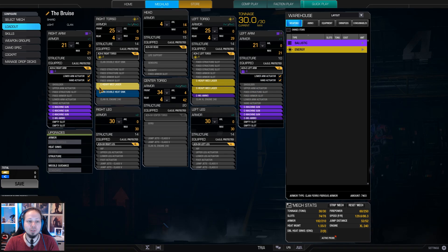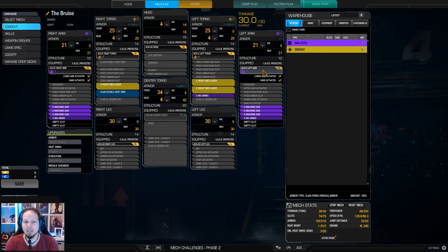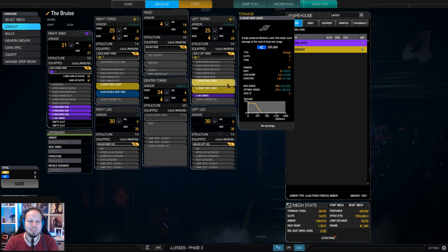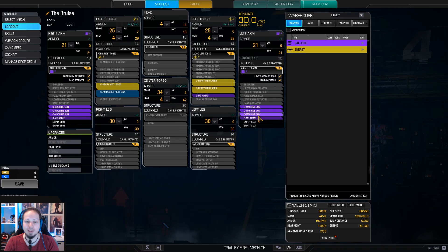So what are we doing here? We are using the Arctic Cheetah E mainly. As you can see we have the E right torso, the E right arm, the left arm, and then the C left torso — so you can just buy the E and you are basically fine. I'm running a triple heavy medium laser loadout with a double heatsink, three tons of ammo for the machine guns, and six regular machine guns.